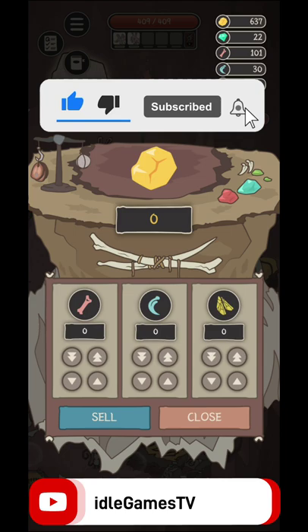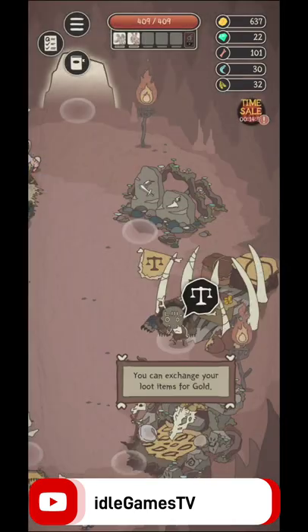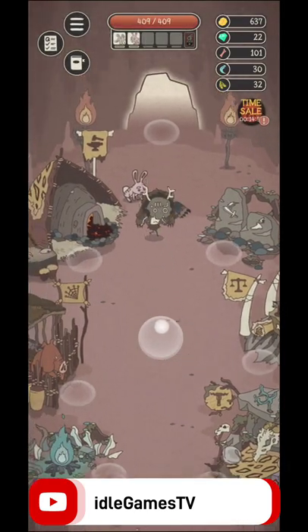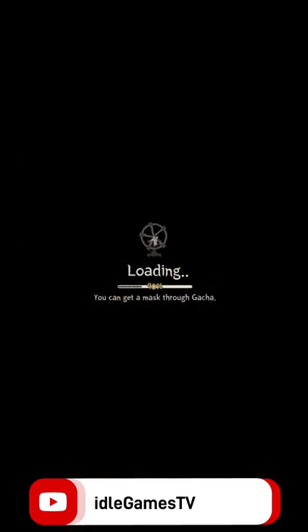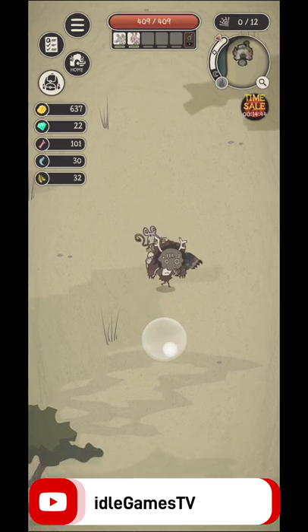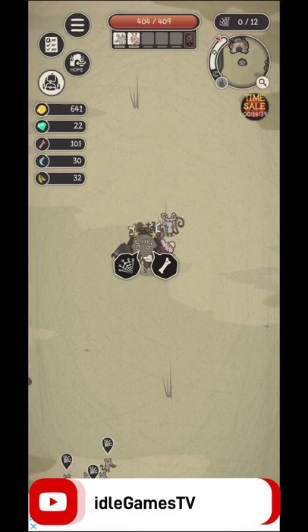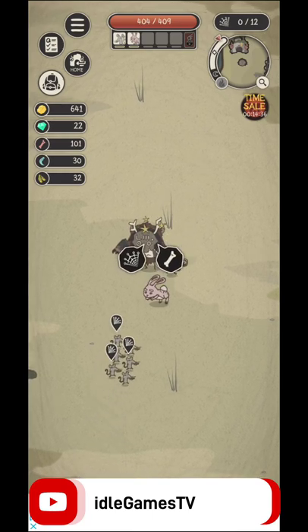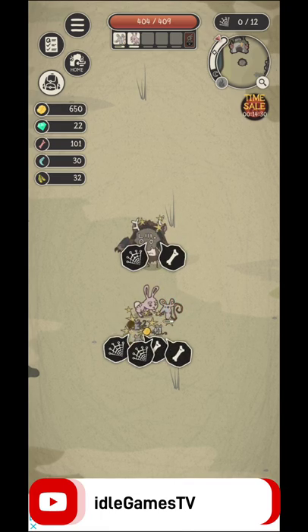You're going to be able to sell different kinds of bones and different kinds of wings, depending on what animals you kill along the way. You're going to collect different kinds of bones and wings, but you're also going to be able to catch the animals in order for them to fight along your side. The idea is that you're going to have a maximum capacity for those animals.